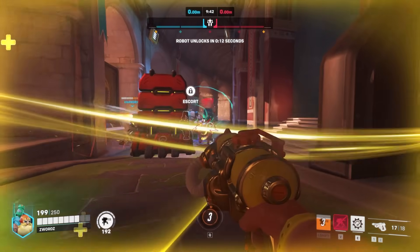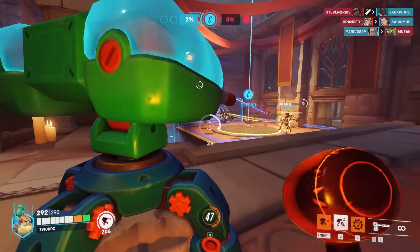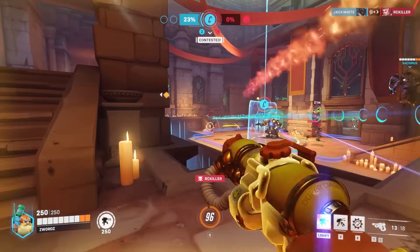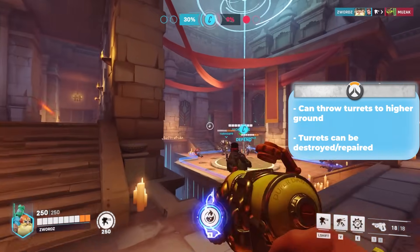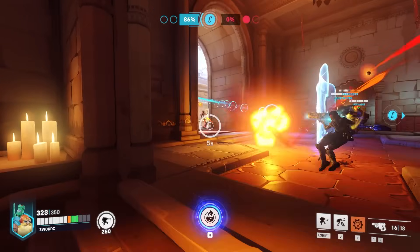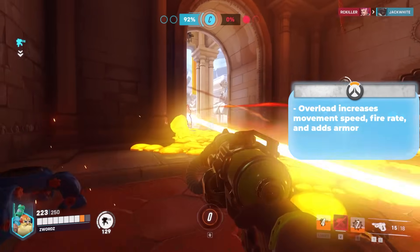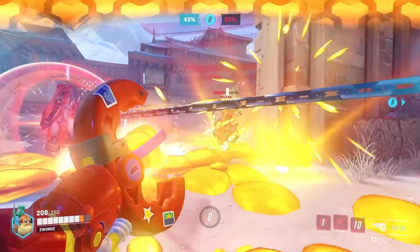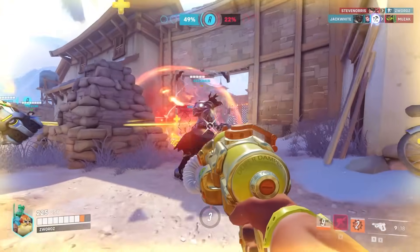Torbjorn is a damage dealer capable of setting up an auto-turret to deal additional damage alongside his abilities. His Rivet Gun is a slow-firing long-range weapon that shoots a projectile over an arc trajectory, and his secondary fire is a short-range shotgun. He also has a Forge Hammer to repair his turret or deal damage to enemies. He can toss his turret out and even chuck it to higher ground — the turret auto-locks its aim toward targets in range, similar to Bob. His Overload ability increases his movement, reload speed, fire rate, and grants additional health. His ultimate Molten Core lets him shoot molten lava covering a wide area, dealing damage to enemies with additional damage to armor and a lingering damage effect similar to Ash's Dynamite. Set up his turrets at off-angles so they're harder for the enemy to destroy.